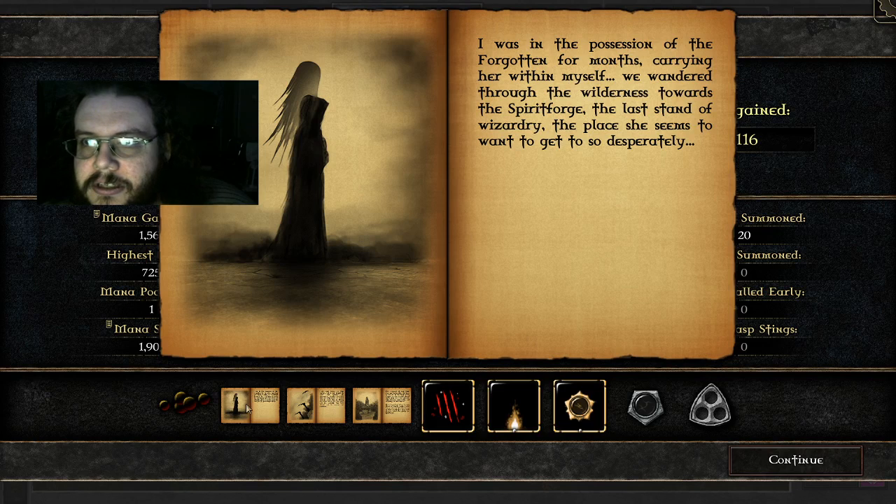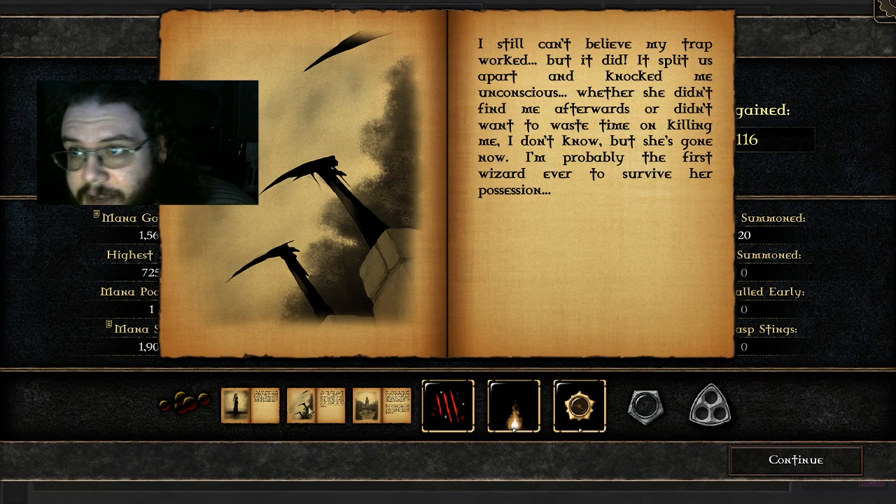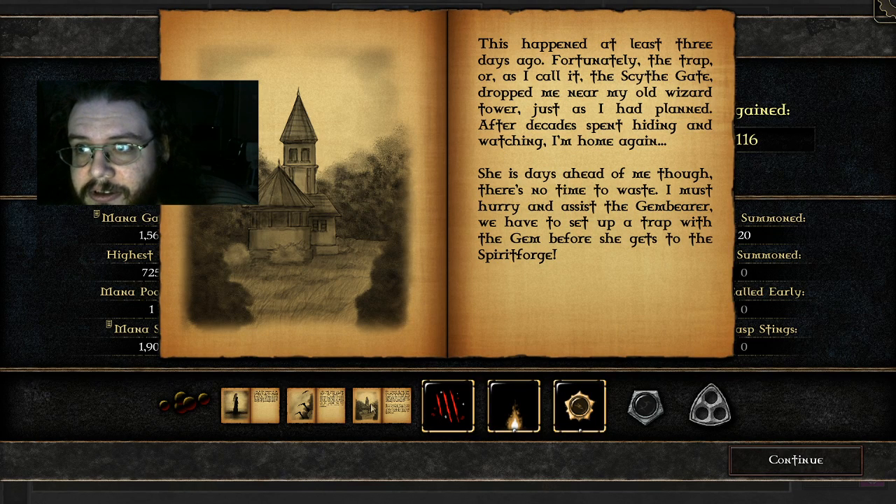Here's the story: I was in the possession of the Forgotten for months, carrying her within myself. We wandered through the wilderness towards the Spirit Forge, the last stand of wizardry, the place she seemed to want to get to so desperately. I still can't believe my trap worked, but it did. It split us apart and knocked me unconscious. Whether she didn't find me afterwards or didn't want to waste time on killing me, I don't know. But she's gone now. I'm probably the first wizard ever to survive her possession. This happened at least three days ago. The trapper, as I call it the Scythe Gate, dropped me near my old wizard tower, just as I had planned. After decades spent hiding and watching, I'm home again. She is days ahead of me, though. There's no time to waste. I must hurry and assist the gem bear. We have to set up a trap with the gem before she gets to the Spirit Forge.